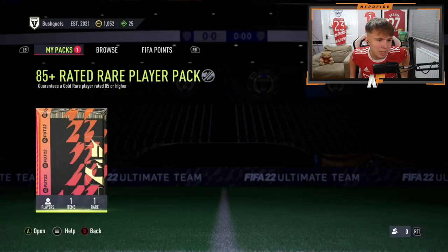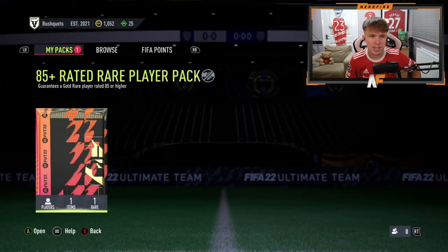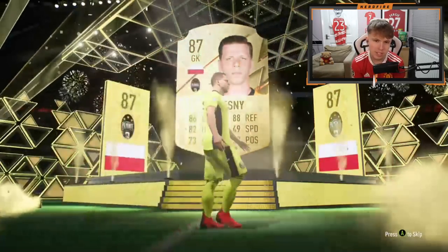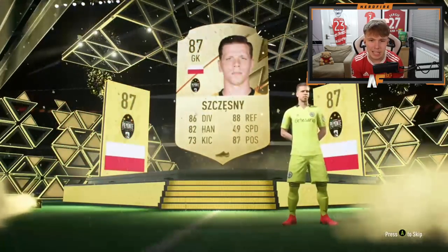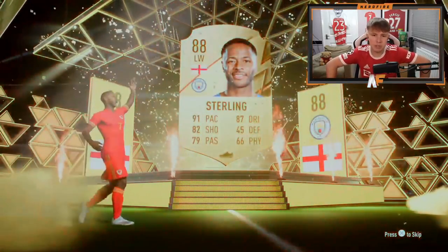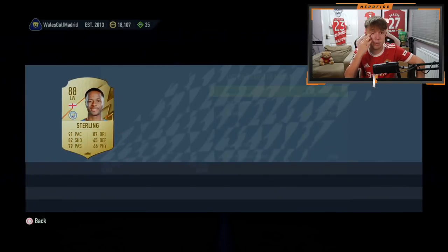Shout out to Bushler - another Xbox pack, number seven. It's a walkout, 86 to 88 - Wojciech Szczesny. More walkouts now which is good, but we still want to see more Signature Signings. Shout out to Elson - he's cracked it open, it's an 88 plus walkout, England - it's Raheem Sterling. Still very usable at this stage of the game, not a goalkeeper, not the worst at all.